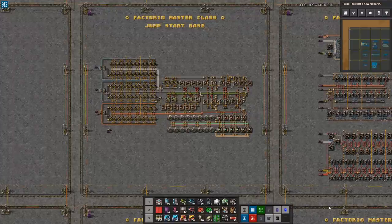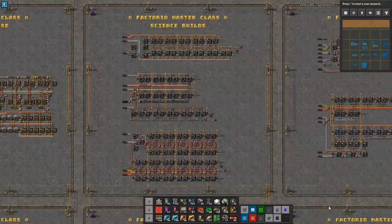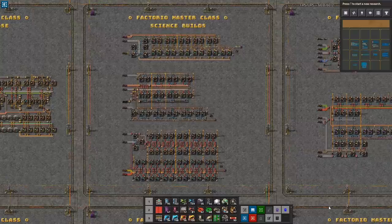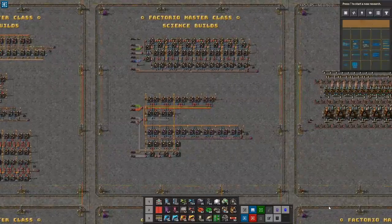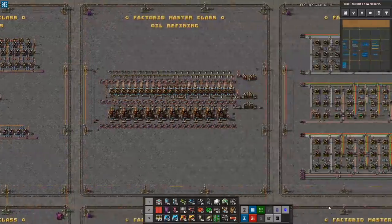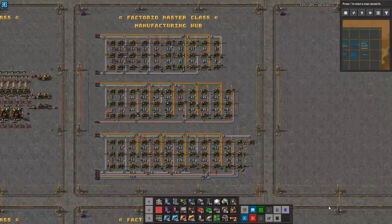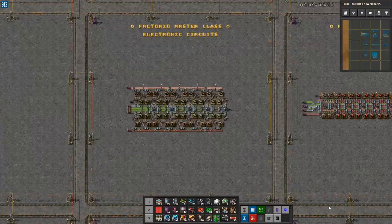Welcome to Factorio Masterclass. My name is Nilavs and this is a series of tutorials and guides on YouTube covering all aspects of the game, aiming to provide insights and resources to help you improve as an engineer. In today's episode we are going to do blue circuits, or processing units as they are actually called. This is one of those tricky builds that when you build it first it looks okay, but it's very difficult to scale up because it uses so much green circuits. So what we're going to do is make an upgradable build that will transition through various stages of the game and should last you all the way to the end. Let's dive in.